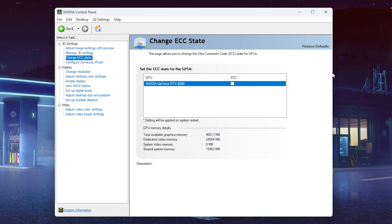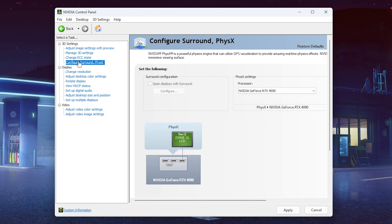Change ECC State only matters for systems doing very powerful calculations like AI workloads. For gaming machines, always keep this off. For Configure Surround and PhysX, I would highly recommend — if you have a somewhat capable GPU — letting this run over your GPU. For me it's the RTX 4090. This controls physics calculations in games, and most of the time you'll get better performance if your GPU is the stronger component. If you have anything like a GTX 1070, 1650, or above, definitely utilize this.